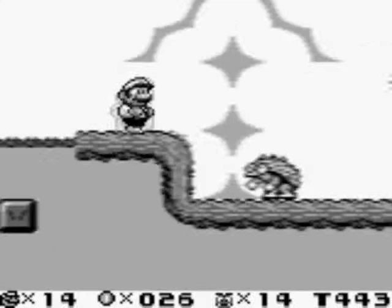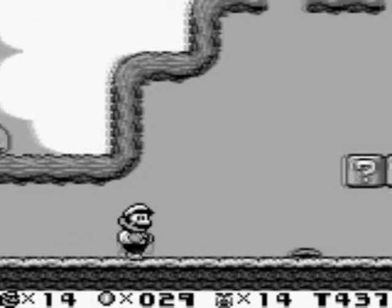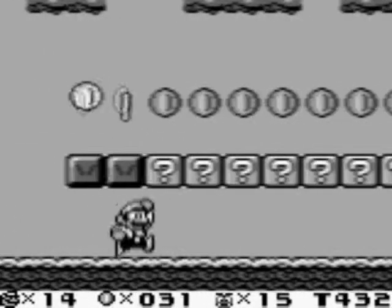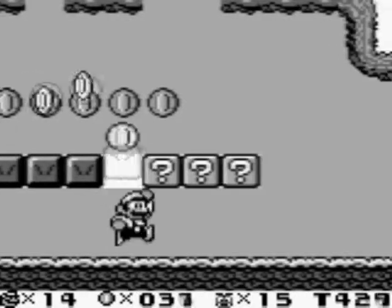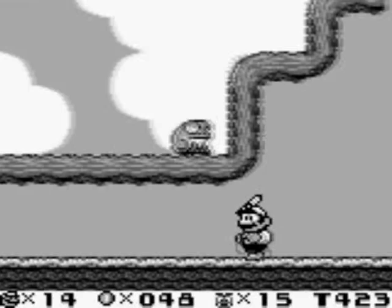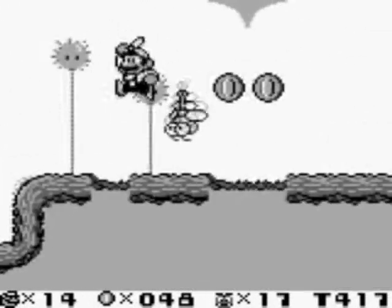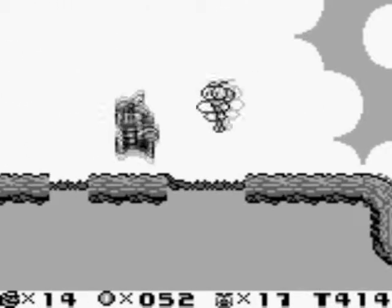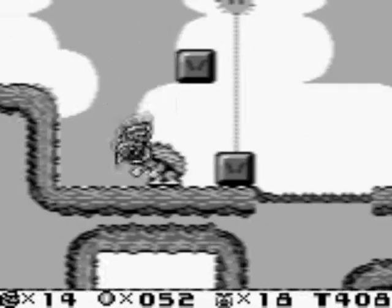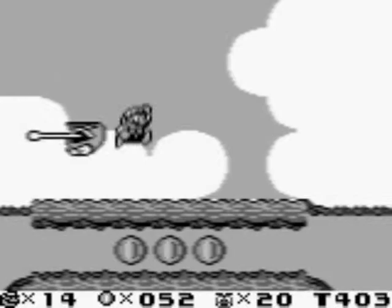If you notice the counter at the bottom, we have our lives counter, our coin counter, and we have an icon that looks like an ant's head — that's our enemy counter. If we destroy 100 enemies, we get a one-up. So instead of getting 100 coins for a one-up, we have to go out of our way to destroy 100 enemies just to get a one-up.